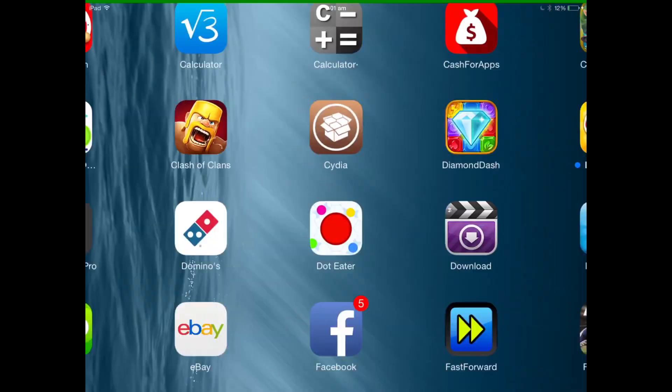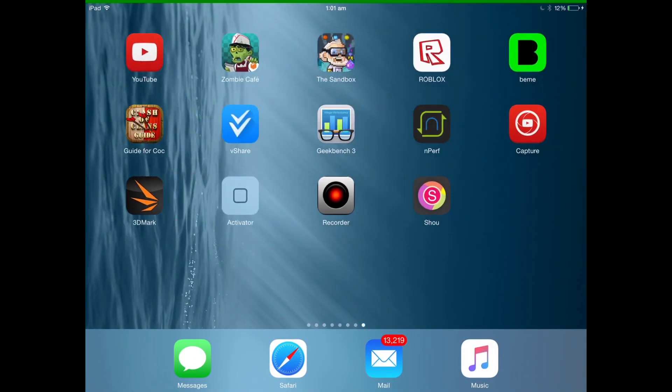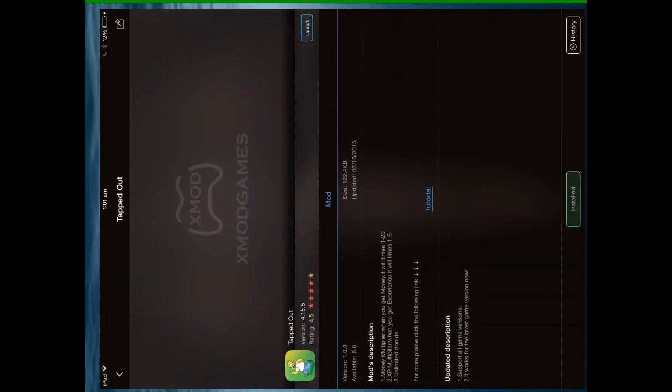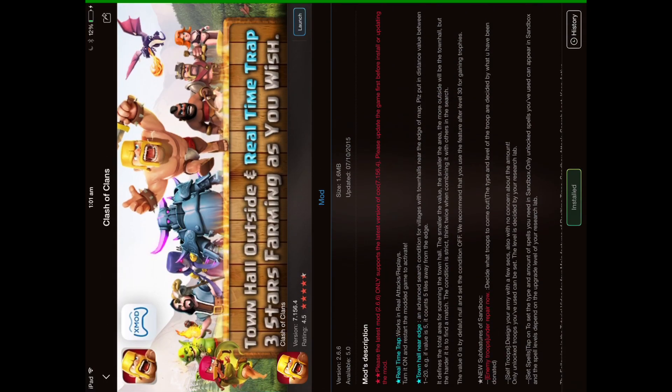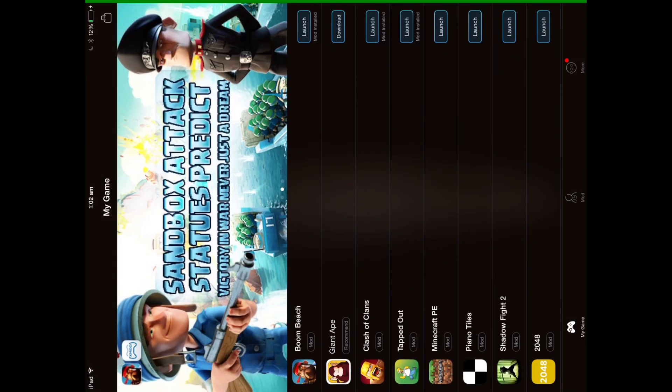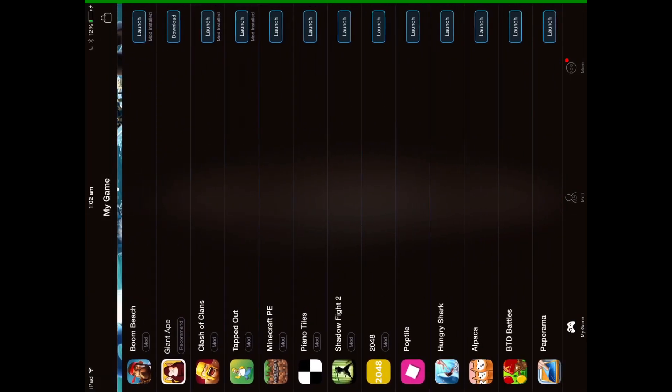Once you get Xmod Games, you can open up the app — it's right there. You have a bunch of games you can hack, including Clash of Clans, which has the search hack and simulate attack. You've also got Boom Beach, Minecraft, and Shadow Fight 2.